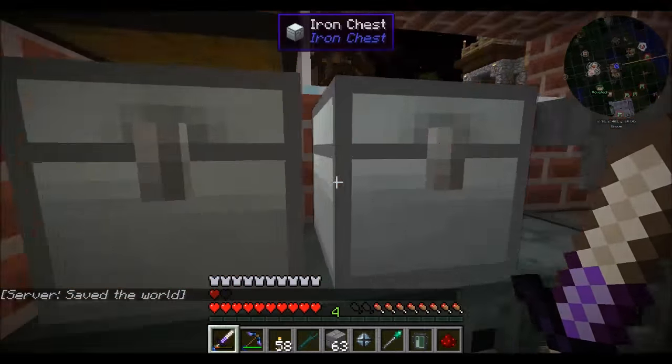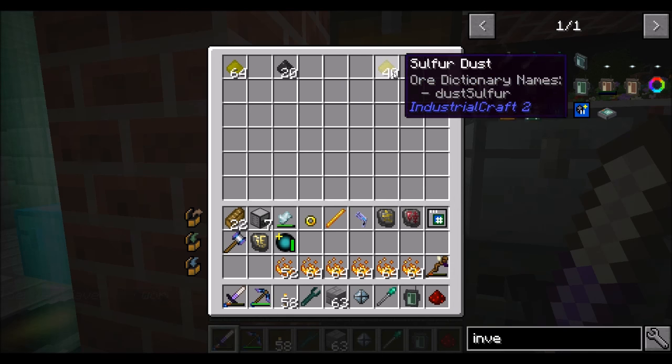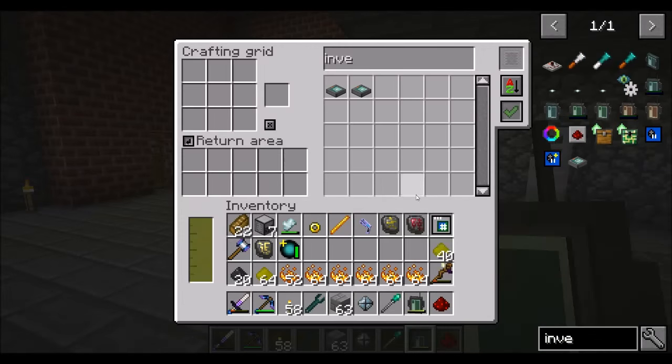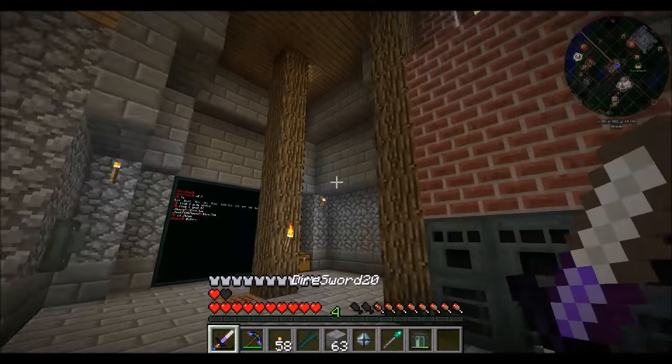Hello everyone, this is Direwall20 and welcome to episode 38 of Forgecraft, hanging out with T-Love. T-Love, what's up? You want me to automate something? Yes, we need to get automated crystals going. Because you keep draining all our power like a crazy man.